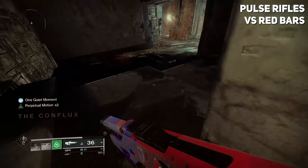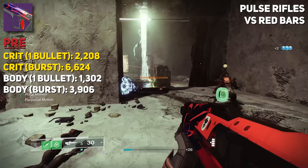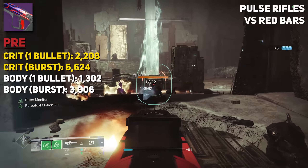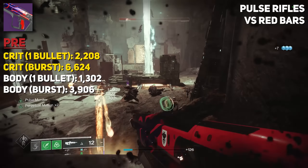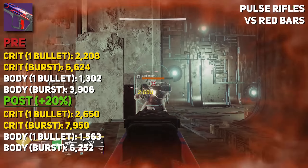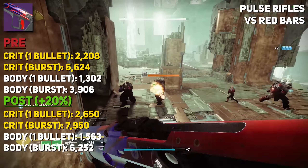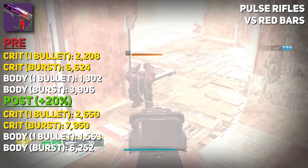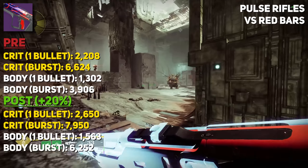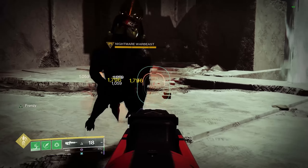Pulse rifle damage was tested with a 540 round-per-minute Autumn Wind. Our crit damage against adds per bullet was 2,208, for a burst damage of 6,624. Body shot damage per bullet was 1,302 with a burst damage of 3,906. With the 20% buff given to pulse rifles, this increased our damage to 2,650 per bullet and 7,950 per burst on crits, and 1,563 per bullet and 6,252 per burst on body — confirming that 20% buff against minor enemies.